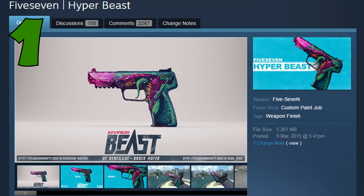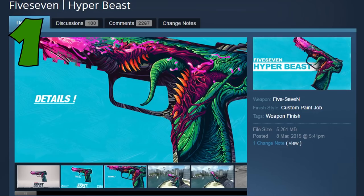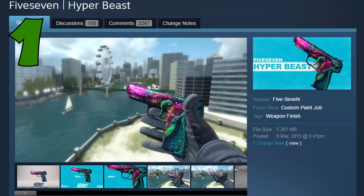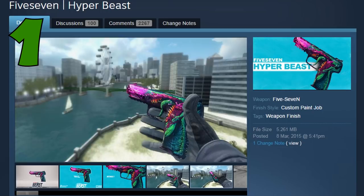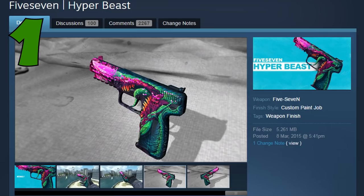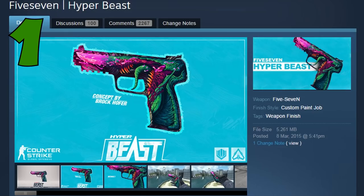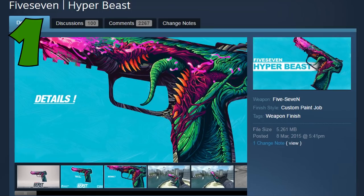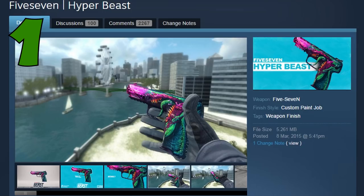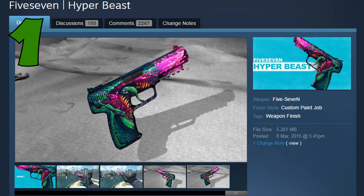Coming in at number 1, we have the Five-Seven Hyper Beast, which is just insane looking. The details on this skin are so good. One thing I do dislike though is that if this gets into the game, it'll be yet another gun in the Hyper Beast collection — just like the Asiimov, which you can already find on the P90, AWP, and M4A4. We already have the AWP Hyper Beast, M4A1-S Hyper Beast, and Nova Hyper Beast. The Hyper Beast collection covers pretty much all the guns and they're really nice, but you can get tired of them if there are loads of them. Overall though, I really like how this skin looks and I would definitely want this in the game.